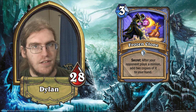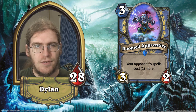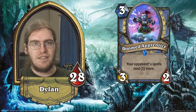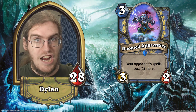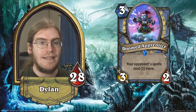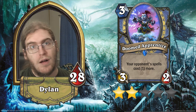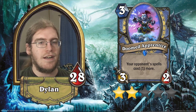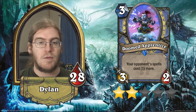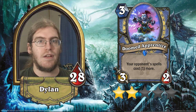Moving into Mage rares, we've got Doomed Apprentice — a 3/2 for three that says your opponent's spells cost one more. Obviously an inversion of Sorcerer's Apprentice — even her voice line 'Someday you'll be just like me' is an inversion. But I just don't think it's that good. A 3/2 for three dies very easily, even to 2/3s for two. And the effect is an aura, not a battlecry, which means it'll just get traded into or pinged off and they'll move on. Two stars — probably a good thing it's not too good because this is an annoying effect.